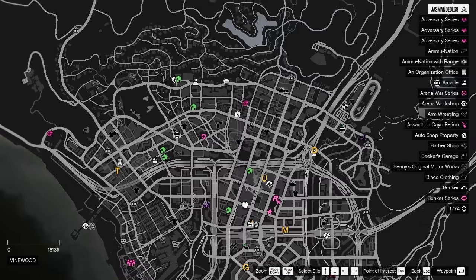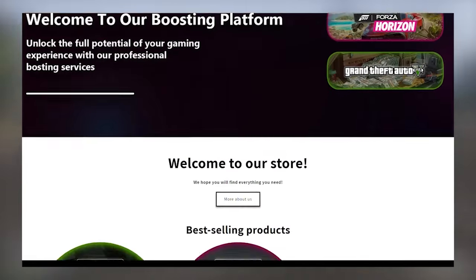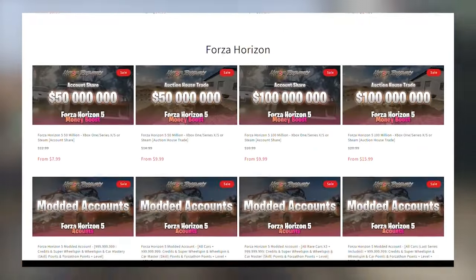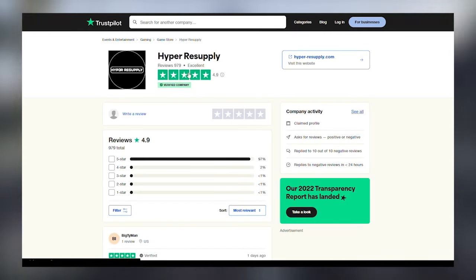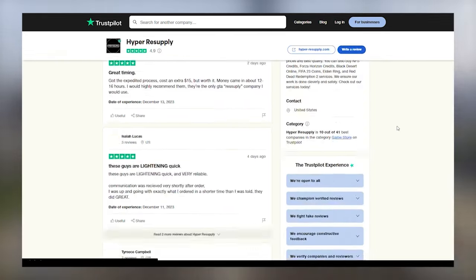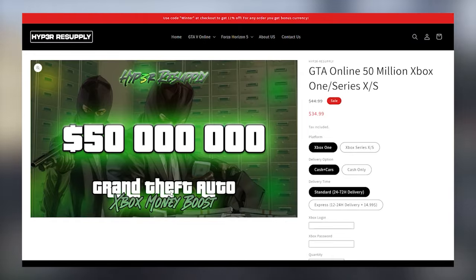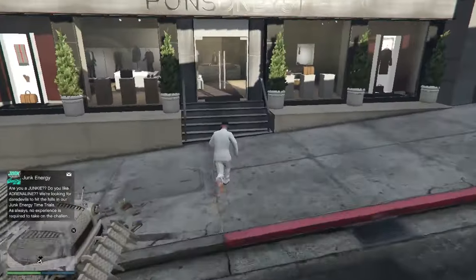Once you get out, go to the clothing store shown on the map. If you don't want to grind daily for glitches, check out hyperinspired.com — they provide money boosters and modded accounts for PC, PlayStation, and Xbox. They have thousands of trusted reviews on Trustpilot. Their link is in the description and comments. Use my coupon code 'Tezeract' for a 10% instant discount.